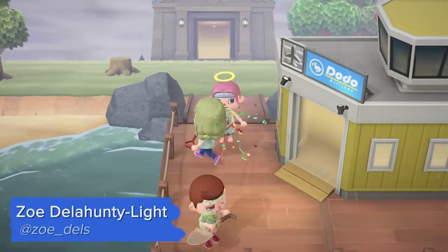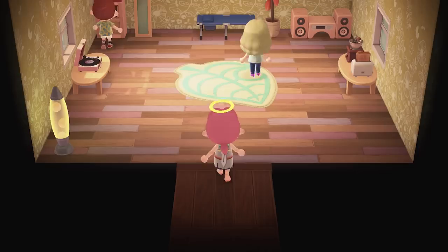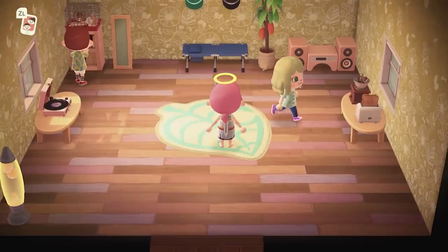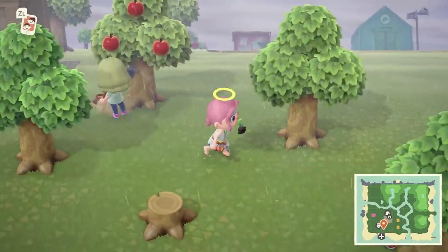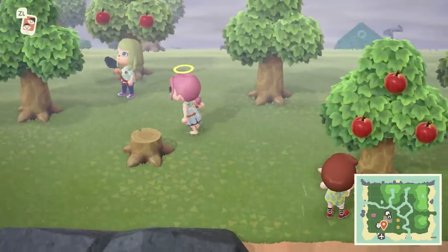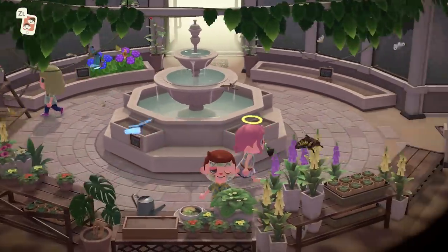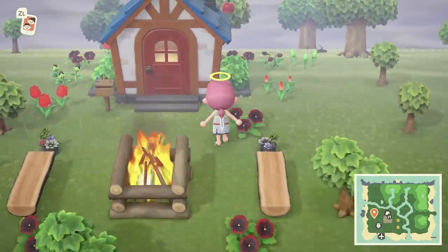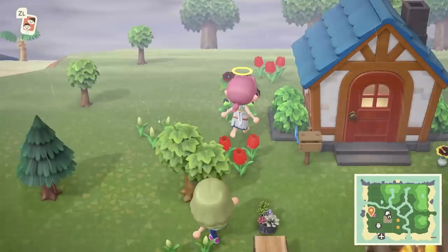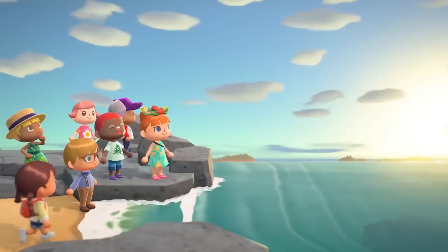Animal Crossing: New Horizons has whisked millions of people away to their very own not-so-deserted island, and if you're like us, you're already dreadfully in debt to Tom Nook and loving it. After those first couple of days, you may find yourself having already mastered the basics, so here are 17 advanced Animal Crossing tips to help you make the most of Nook's getaway package and make your island your very own little slice of paradise.